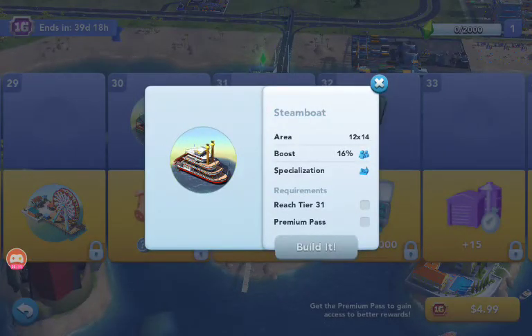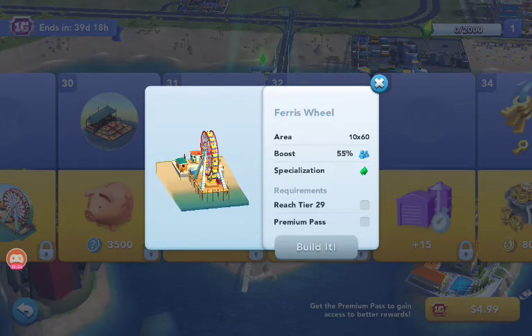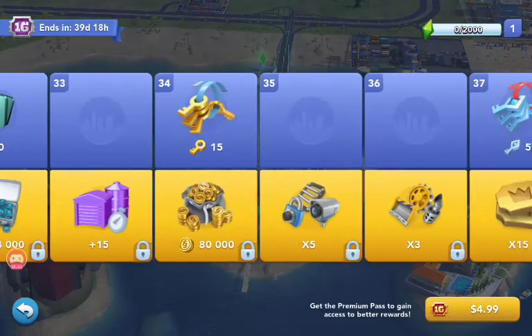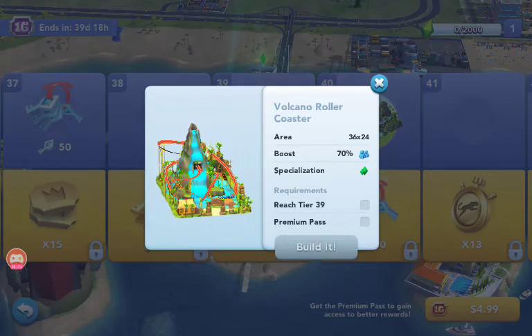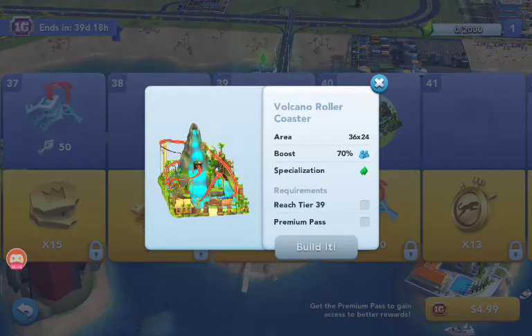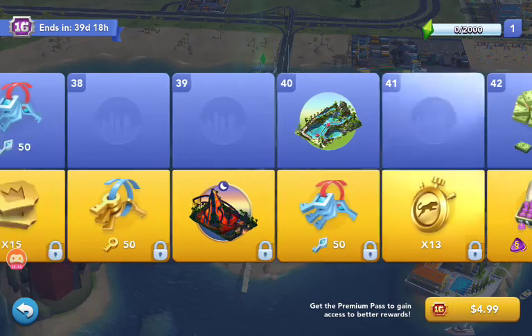The steamboat — it's pretty basic, but you can actually buy it. It's pretty good for your rivers and lakes, a good addition there. You have the ferris wheel — these are basic items you can actually buy, but you're getting them for free, and some of the stuff is exclusive and limited. $5 is not going to be a total loss. I like this: the volcano rollercoaster has a 70% boost in a 36 by 24 area. That's got to be the best specialization I've seen in the game — that big of an area and that big of a boost. It's just so big and that's going to help your city. So if you can grind in the game, I would recommend getting that.